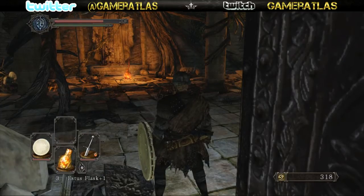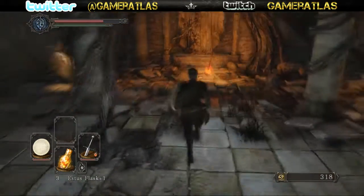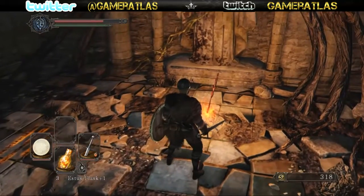Hey guys, how are you doing today? Today I'm bringing you a quick tip from Dark Souls 2. I found a flask shard in the Forests of Fallen Giants, and it'll be at the second bonfire.